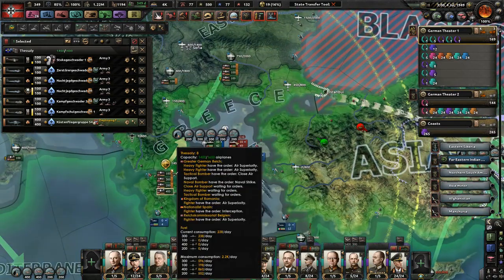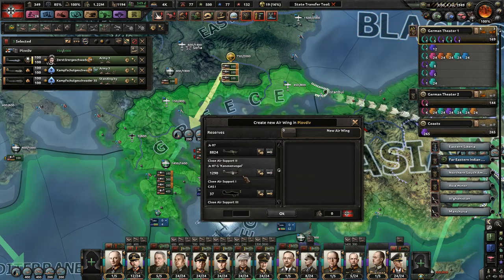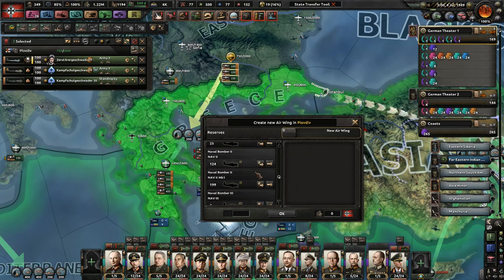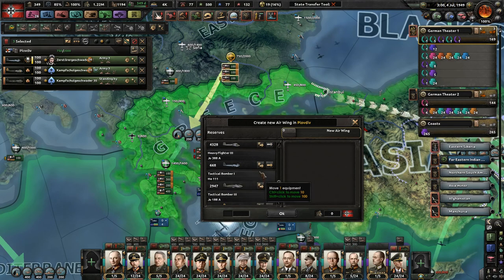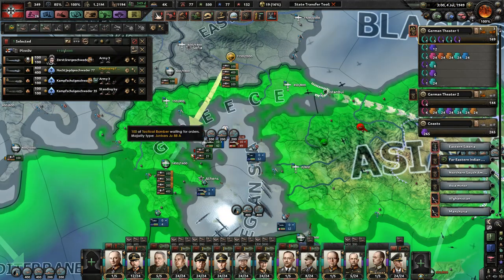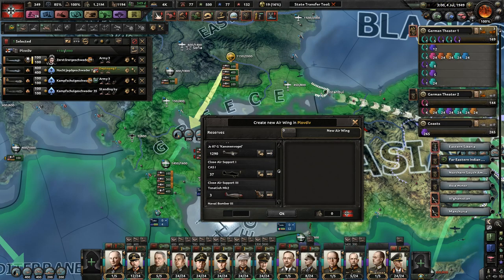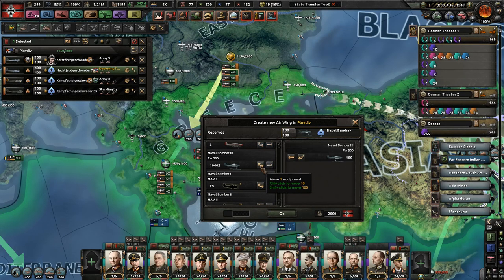I know the Japanese are very, very strong, but we've got a lot of naval bombers and I ain't afraid to use them. I've got a ton of naval bombers, so that's actually really good. I have no air superiority over here? Let's rectify that — plus air support and naval bombers. Put 400 of these guys down here, then add another 800 naval bombers.